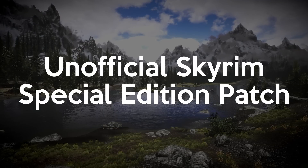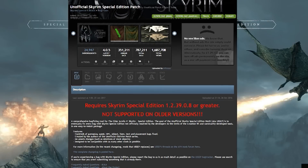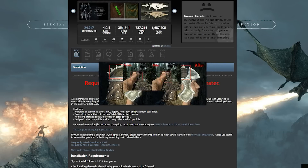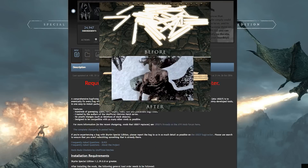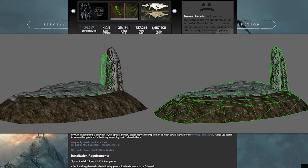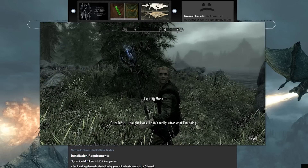To start off the list we have arguably the most important mod: the Unofficial Skyrim Special Edition Patch, or USEP. The purpose of this mod isn't just to add but to fix. It is an amalgamation of the community's ongoing ability to fix problems in Bethesda's game, and as bugs are found and fixes created, they are added to the pile. This mod will eliminate hundreds of quest, item, text, and NPC bugs — just everything that would normally frustrate you in the normal game.